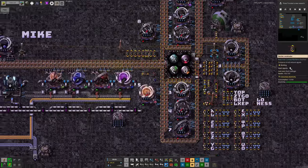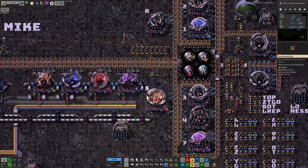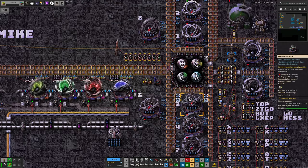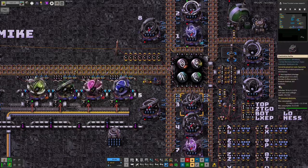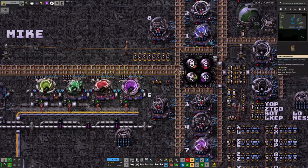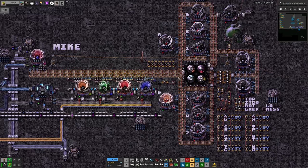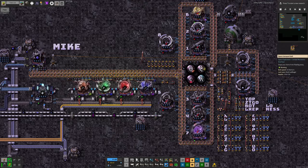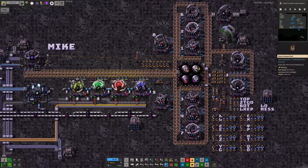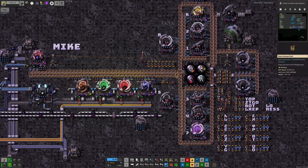Instead of putting filters on the inserters loading arcospheres into the machine, Mike controls which arcospheres are put onto the belt in the first place. The inserters along here are watching for the recipe number - because recipe seven takes phis and gammas, seeing a seven makes one inserter output a phi and another output a gamma. Those roll around down to the machine, get grabbed by inserters, put in, churned through, and the outputs passed back up into the system. The reason for this approach is to prevent arcospheres getting stuck in the inputs of the folding machines: exactly the right number of spheres will be passed out of the warehouse when the instruction is sent.